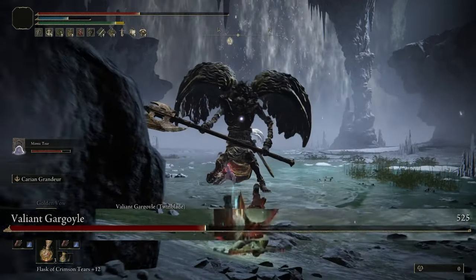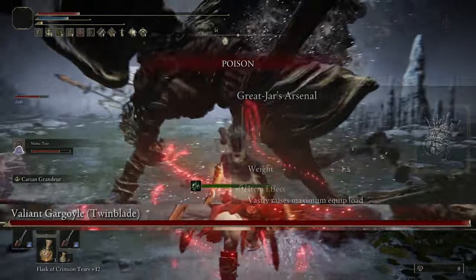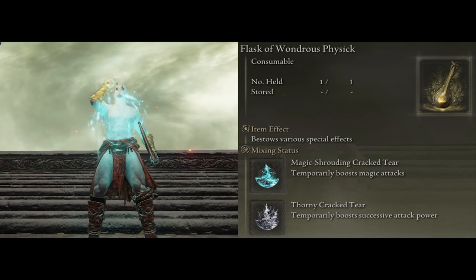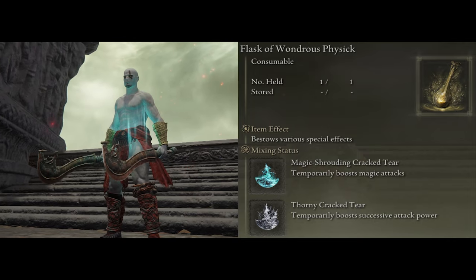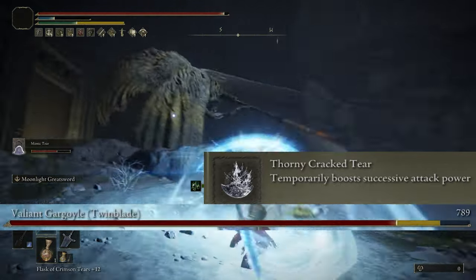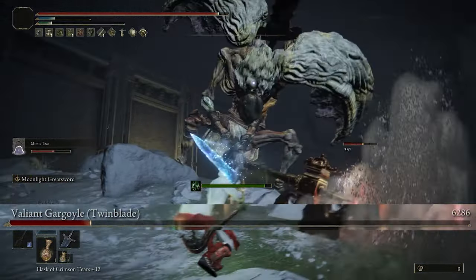We've got a lot of weapons equipped, so it would be wise to use the great jar's arsenal to increase our max equip load by 19% so that we can still fast roll with everything on. Next up, we've got the flask of wondrous physic. The best tiers we can use for this are the magic shrouding tier to increase all of our magic damage by 20%, and the thorny crack tier which works in the exact same way as the rotten wing talisman, increasing our damage with successive attacks — and both of these tiers last for 3 minutes, which is a lot of time for any given fight.